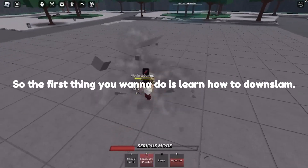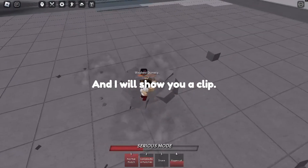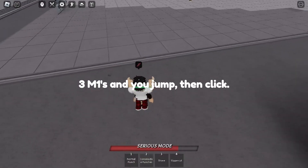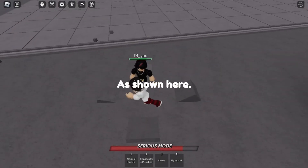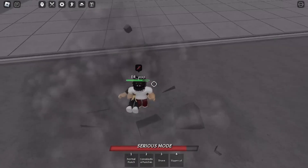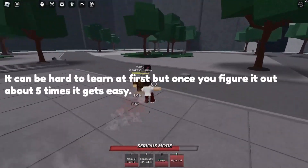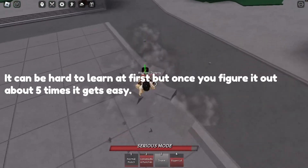So the first thing you want to do is learn how to downslam, and I will show you a clip. Three M1s and you jump, then click, as shown here. It can be hard to learn at first, but once you figure it out about five times it gets easy.